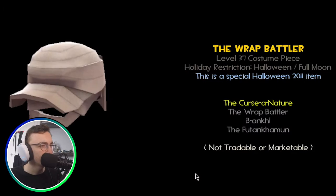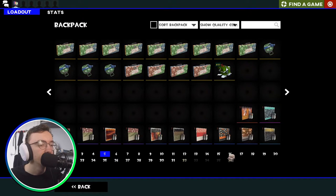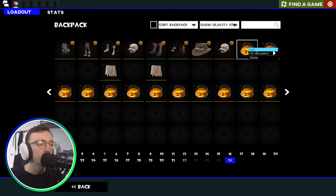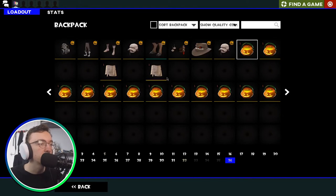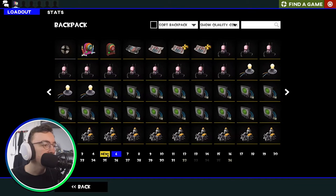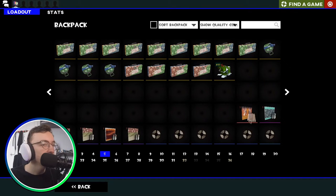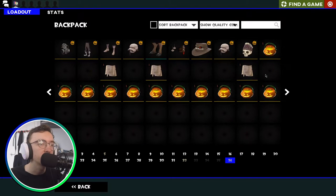Number eight — the Rat Battler again. We've got our first dupe of the video, very sad. I can't even give these away because they're not tradable or marketable, but I think we can craft them into something. Package nine: the Maneater and a spellbook page. I actually already have a Maneater — it's not a cosmetic I really use that much, but you can make some funny combos if you've got the right cosmetics.